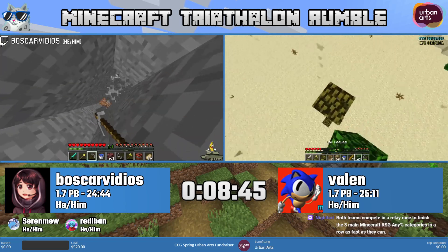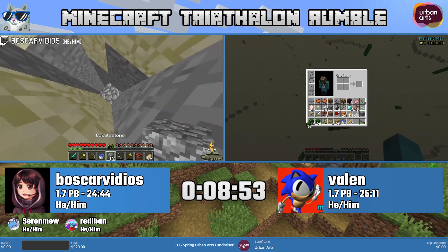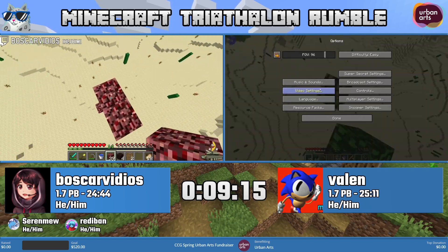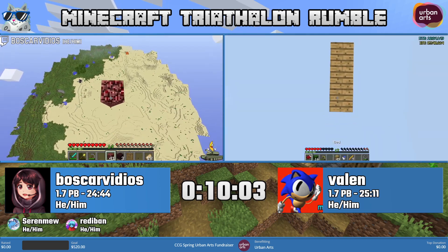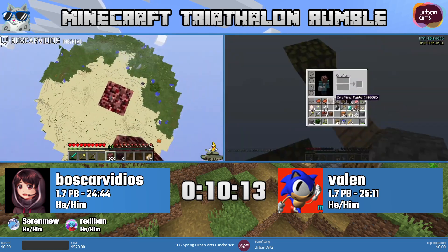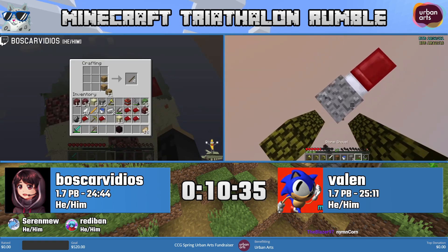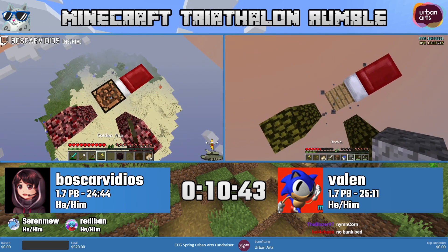Boscar is gathering blocks using the TNT blocks from the desert pyramid, exploding nether brick. As mentioned, both runners will build a tower and you need blocks to do that. Boscar exploded netherrack and gathered 128 blocks. They're going to abuse a mechanic that exists in Minecraft that despawns mobs if you are 128 blocks away from them. The strategy is to build a tower that is 128 blocks high, then kill endermen on the ground using AI manipulation, die, spawn on top of the tower, and repeat until getting enough pearls — 14 or more.